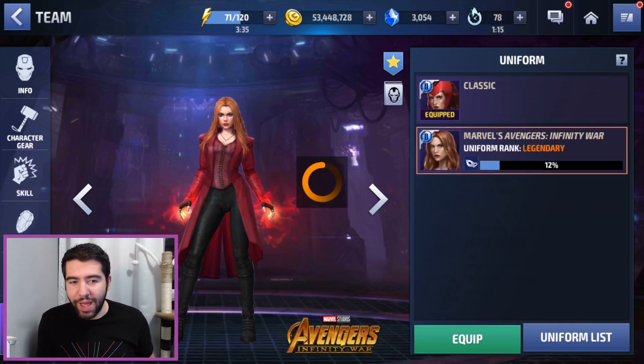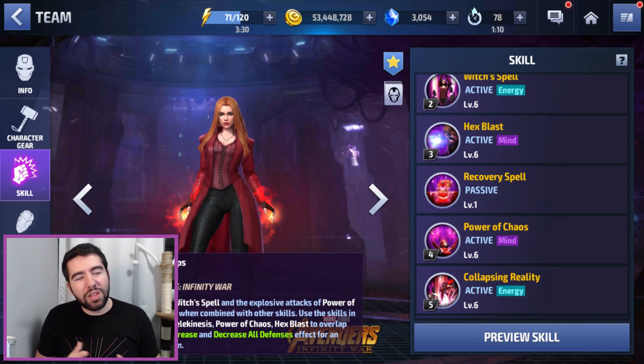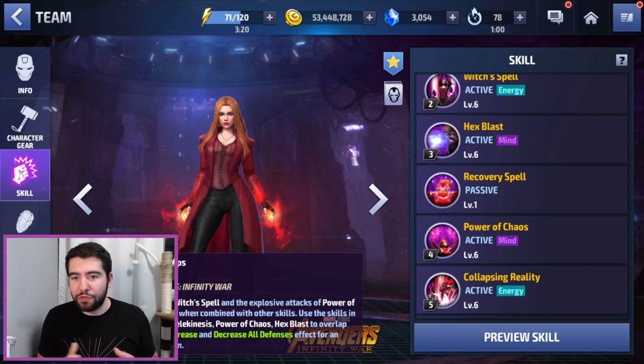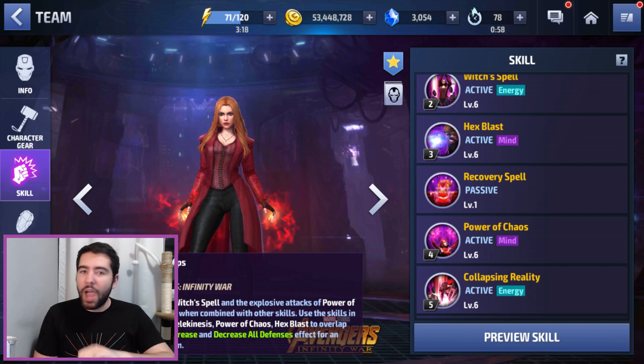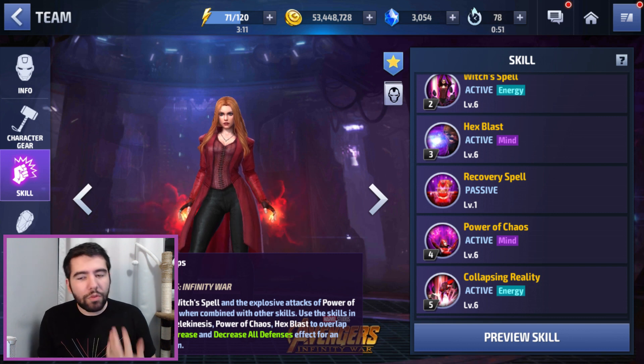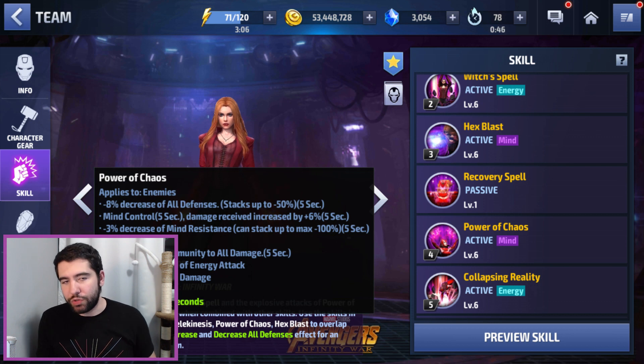I really appreciate that they noticed the imbalance and tried to spread her out, because there's nothing fun about playing a character who only uses one or two abilities while ignoring the rest. It's much better to utilize four or five skills in a rhythmic pattern. So they moved the guard hit to the third skill and the immunity to the fourth skill, which makes the fourth skill much better, and they changed the fourth skill around — we'll talk about that in a minute.